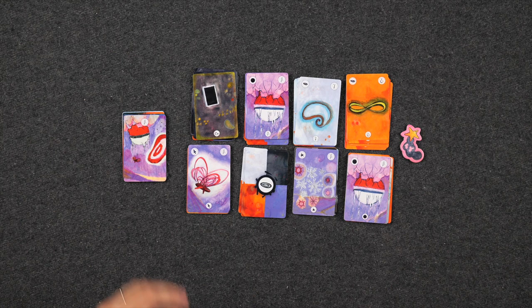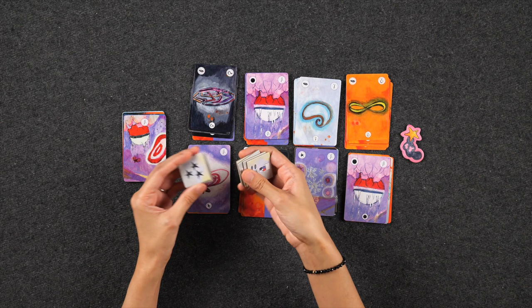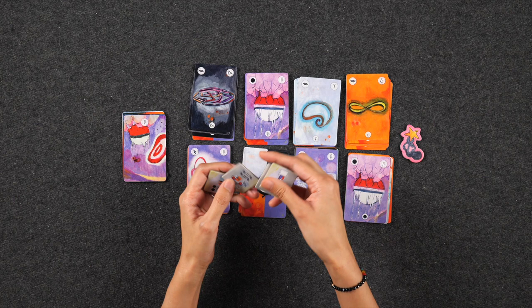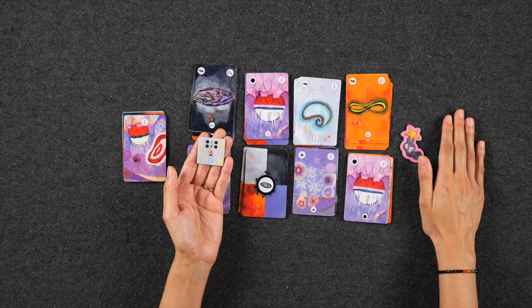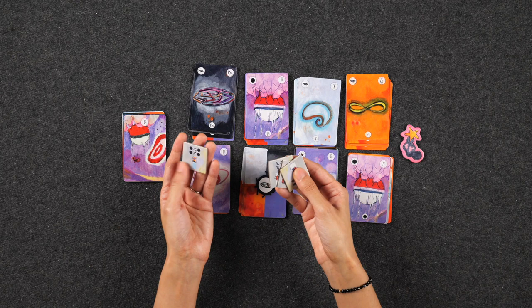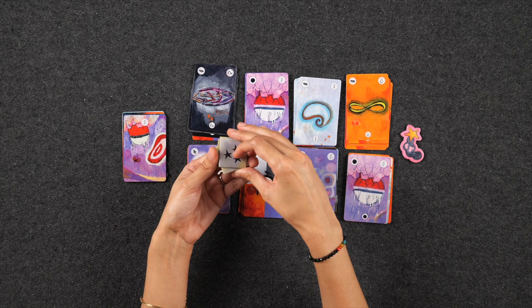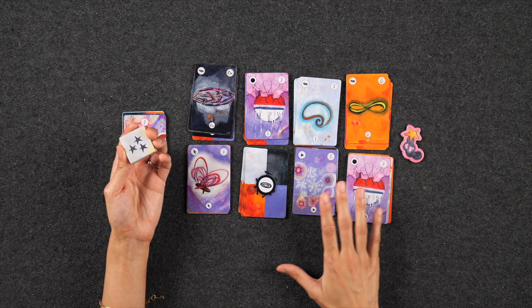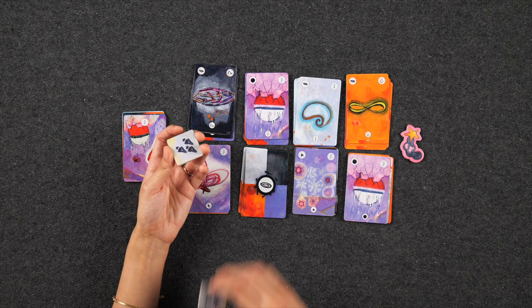The next expansion introduces theories and breakthroughs. Breakthrough tiles augment one of the coordinate powers — you only play with one per game. For example, the planet breakthrough token allows you to have several cards in your outpost belonging to different galaxies, changing how the powers work to make it a bit easier. Theory tokens make the game harder — four are stacked at the start, each showing a combination of three card types you need face up in your observatory. You must get through the entire four-tile stack to win; if you don't, you lose.